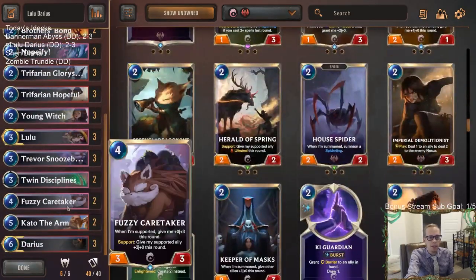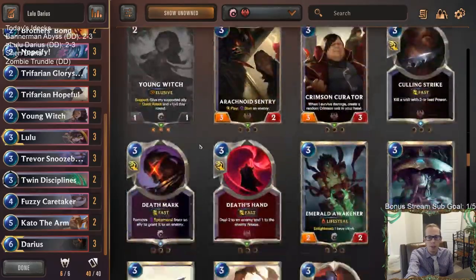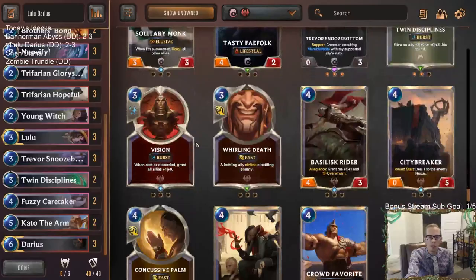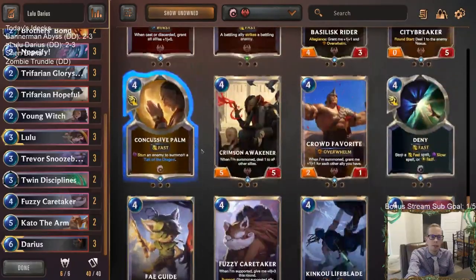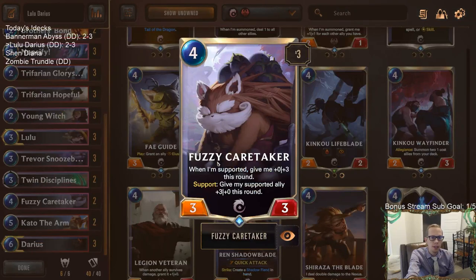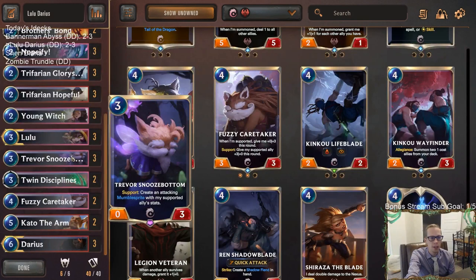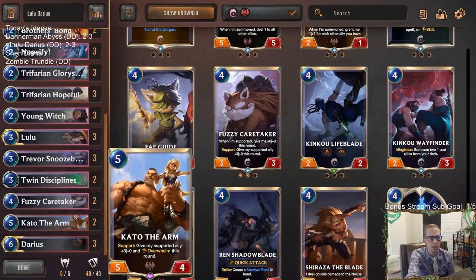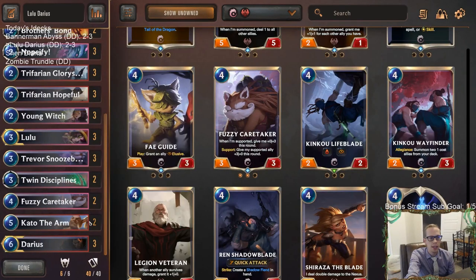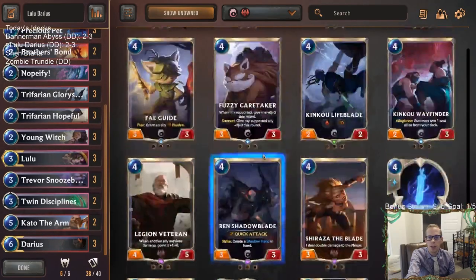Besides that, I think Fuzzy Caretaker was a card I wasn't very impressed with. It's really tough — with Fuzzy Caretaker you give something plus-three plus-zero, but the thing Caretaker supports is not the thing Trevor can support, and also not the thing Kato can support. So that's kind of difficult. Honestly in that slot I would rather have Feyguide.